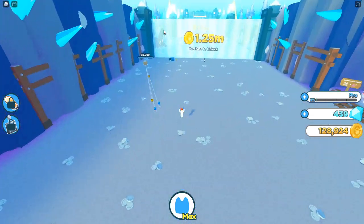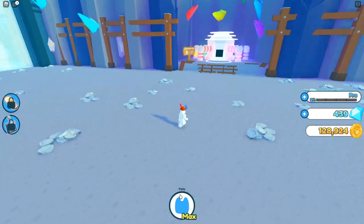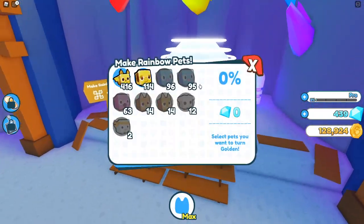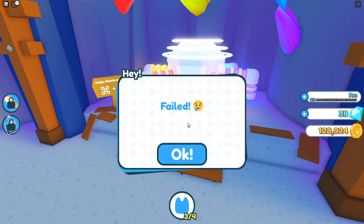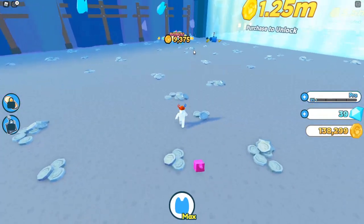Look how many areas there are — there's a rainbow machine here and I'm not risking this guy in the rainbow machine. But since I got so lucky earlier, this is what you shouldn't do — I need to close my eyes. There we go, that's what's meant to happen — you're meant to fail. Now I've got a worse pet. But you get the point, I did that for the content. You should never risk it unless you've got enough gems and other pets.